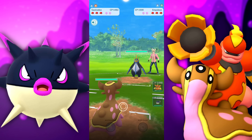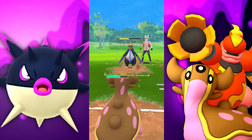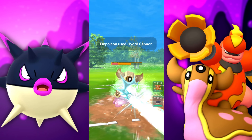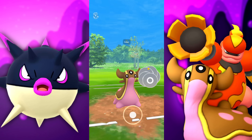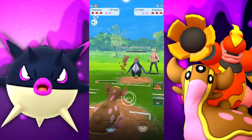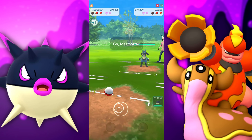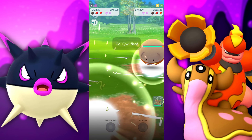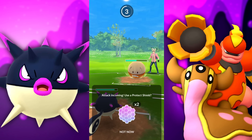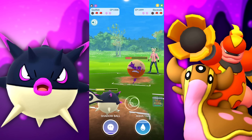On to the next battle — met with another Empoleon. We might want to shield up the Hydro Cannon; it does decent damage but we can take it and still take them out. We let it go anyway, getting to the Body Slam which is not very effective. They let it go and we take them out with about 2 HP — perfect, so they can't farm us. Bringing in Lucario, we bring in Magmortar, and they immediately swap to Hisuian Electrode. We have Hisuian Quillfish to go up against it — a real Hisuian battle going down.